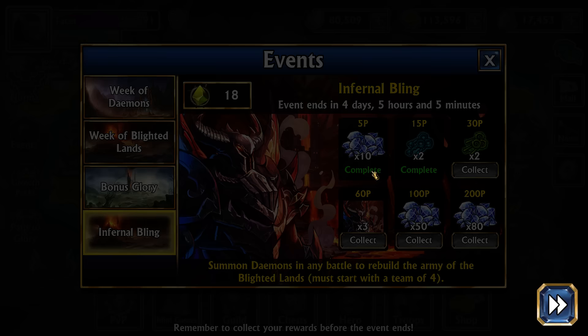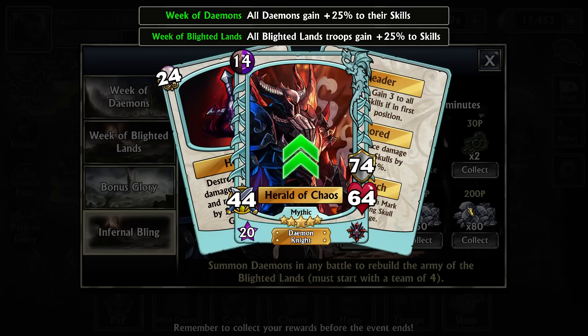This week we have a pretty unique objective, something they haven't really done for the event gems before. We have to summon Daemons in order to get event gems — every single Daemon you summon counts as one additional event gem. And because that's relatively hard to do, it does have a much lower cost than many other weeks, with the main reward only going to 60.